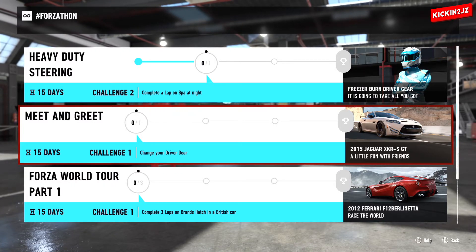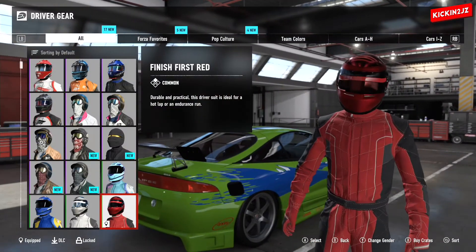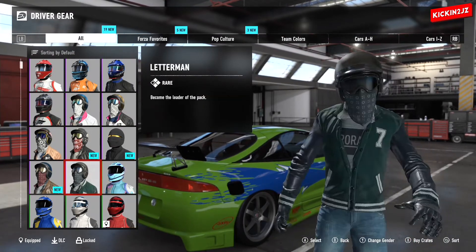For the first challenge we have to change a driver gear. Go to Home, go to Driver Gear, and just select any gear you want. I'm going to go with this one.